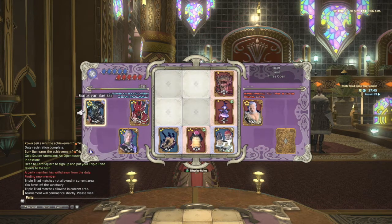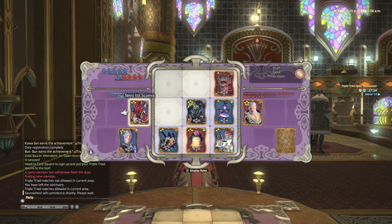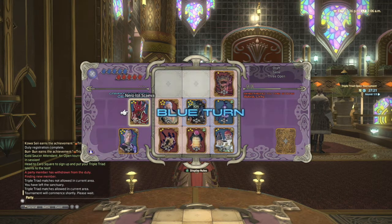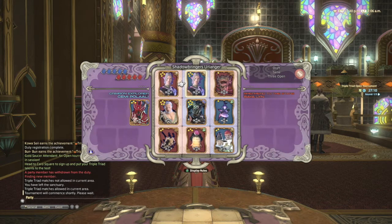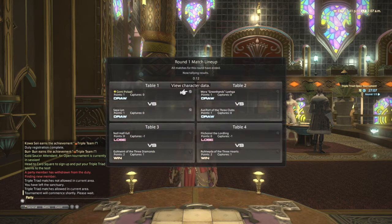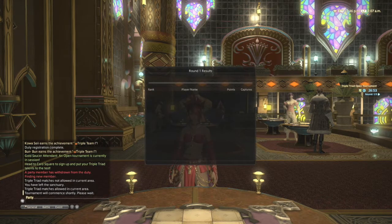Here's probably where I made a little bit of a mistake. I was thinking I wanted to turn over both the card at the bottom and the one on the right, but I looked at it wrong — Gaius only turned over the card on the right and I left myself exposed at the top. All I could really do was try to protect that card and get away with the draw, which we did. A draw gives you one point but zero captures, so if I can do well in the next two matches there's still a good chance to win the tournament.